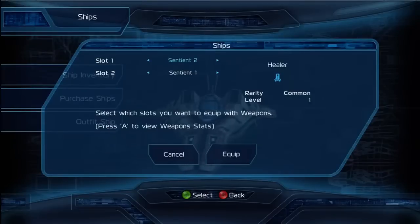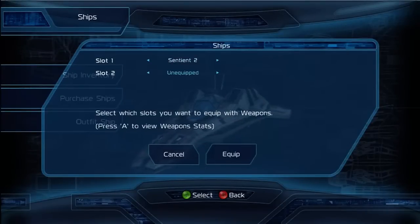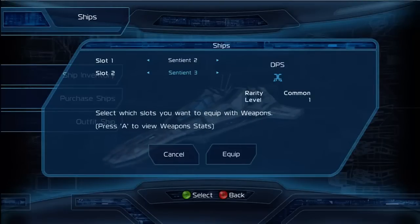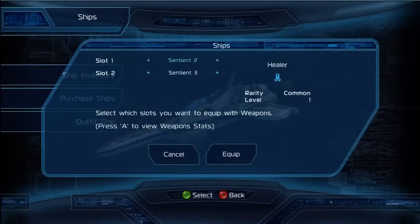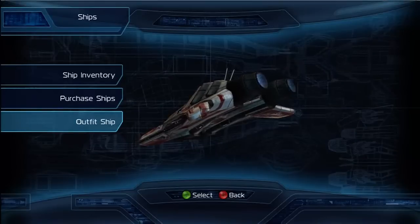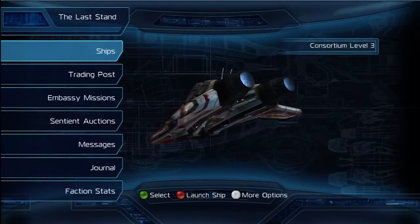Now you need to go to the ship inventory and equip it with your ship. You already have the healer, so I can change it to the DPS one I've just got. Select it — it's easy to map the symbol you see on Windows Phone with what you have here, as they're more or less the same. If you see the healer, it looks exactly the same as what you have on your Windows Phone.